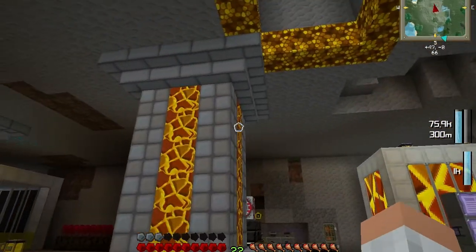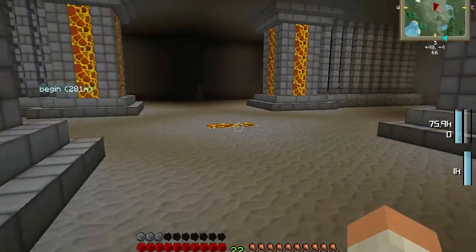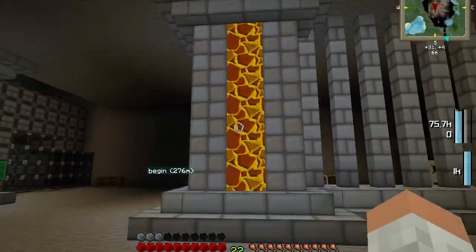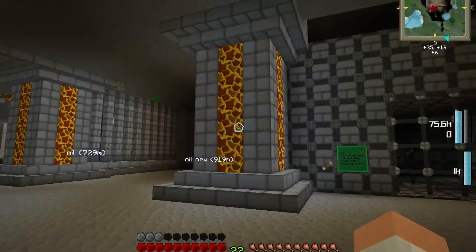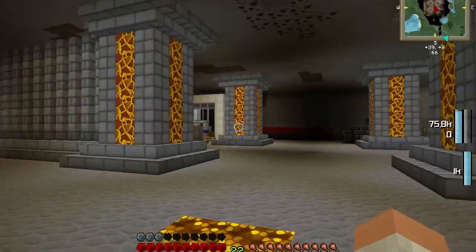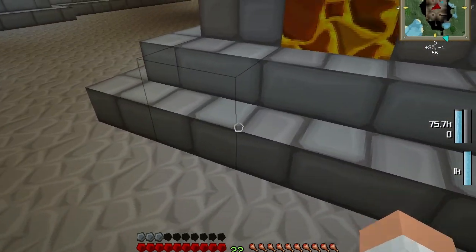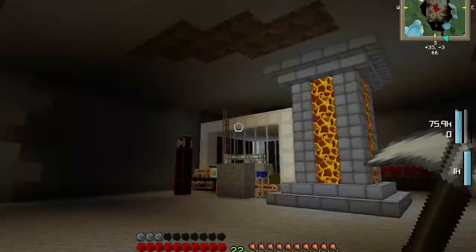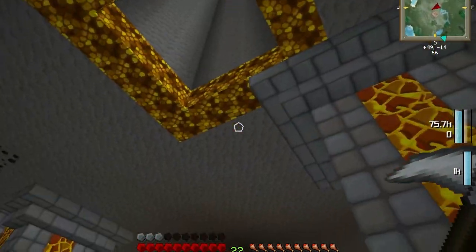Hello everyone. As you can see, I have done some refitting here - this is lava. It looks way better than the other stuff I had before, but I don't know yet if I'm going to keep it like this, because it's quite dangerous. If something were to be destroyed, everything could flood under, so I don't know yet what I'm going to do with this.